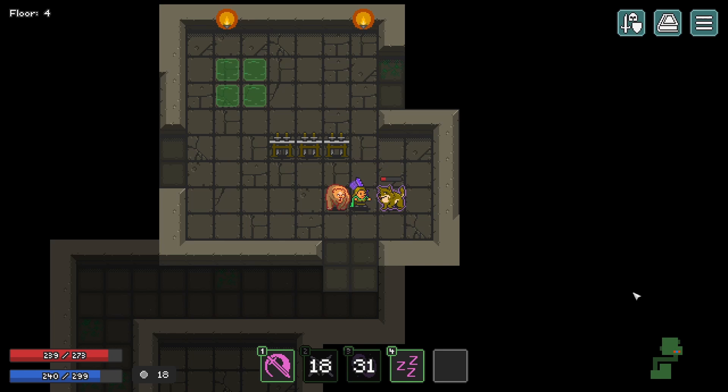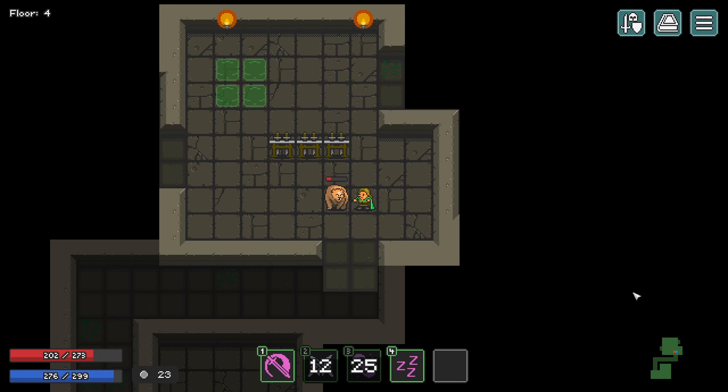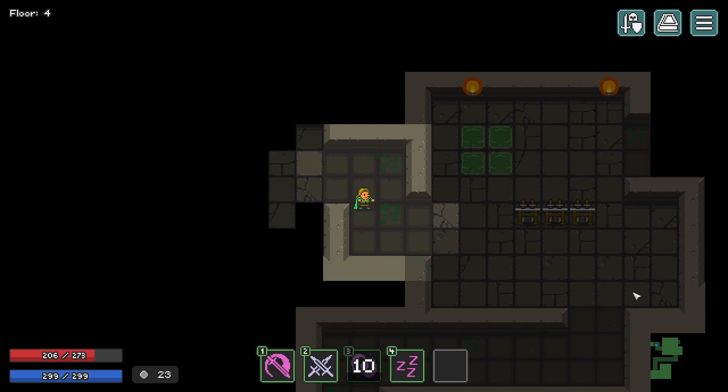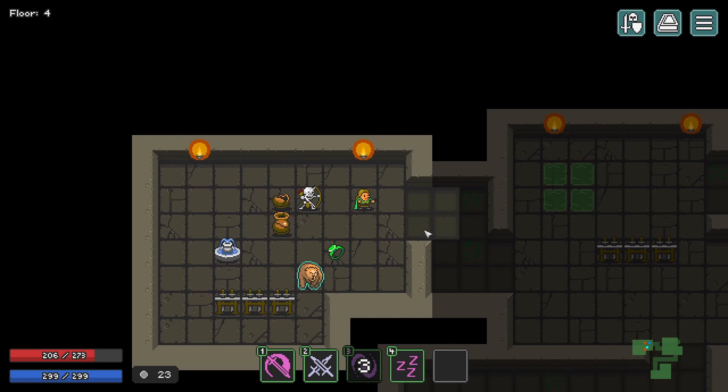So that bear — and the wolf I just killed — anything with an outline is an elite or champion. Those are the only enemies you actually benefit from killing, because they offer not just a health replenishment but also some of that salvaging currency I talked about before, which we're going to use to upgrade our weapon again.